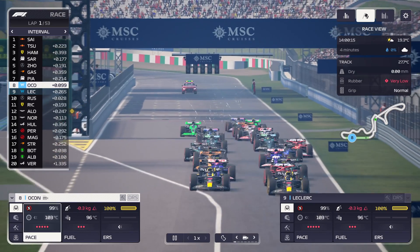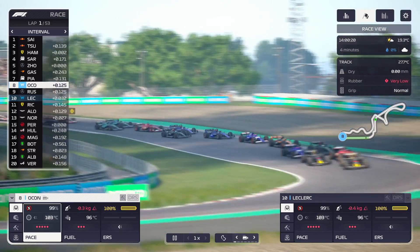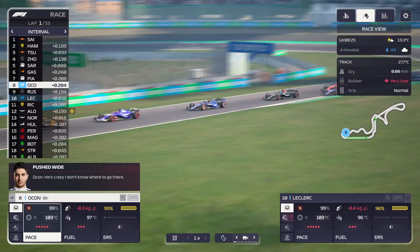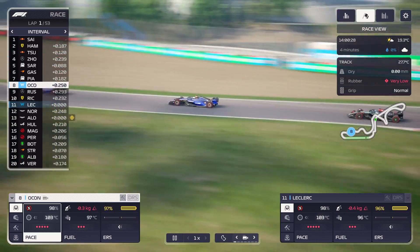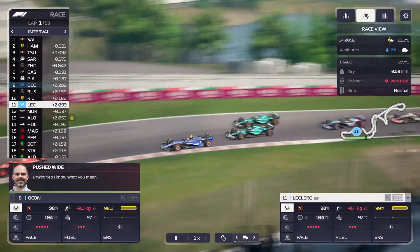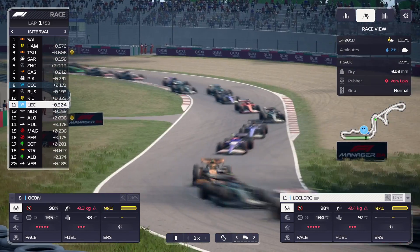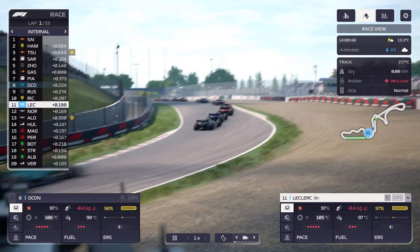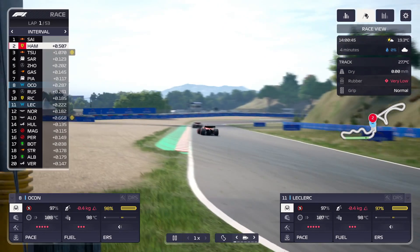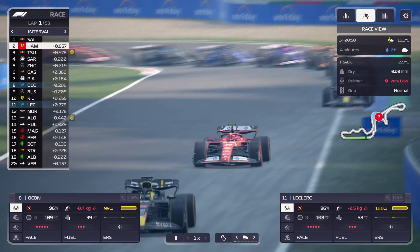It's lights out and away we go — the Japanese Grand Prix is underway! Ocon is ahead of Leclerc. It's the two Red Bulls on the front row as has been common this season. Hamilton looks to be fighting with Tsunoda through turn one. Ocon has stayed in position but Leclerc has dropped down to P11, behind Ricciardo and Russell — not a great start for Leclerc. One of the Aston Martins went completely through the grass — I believe that was Fernando Alonso.